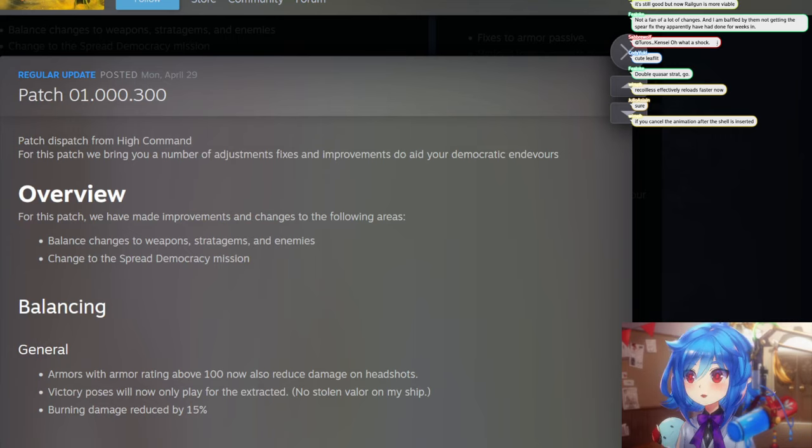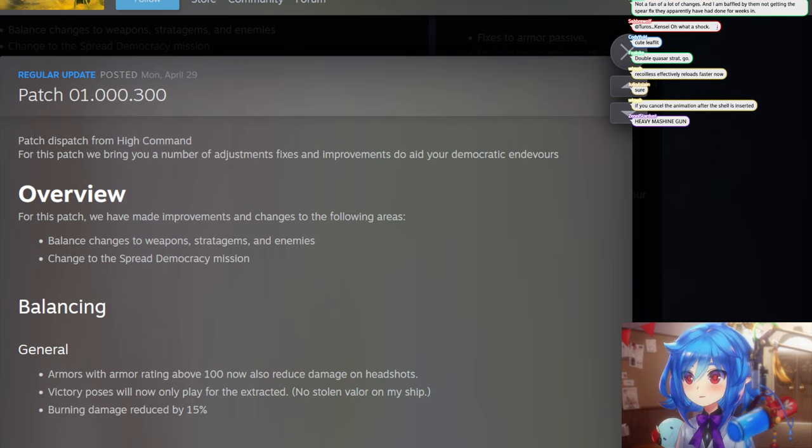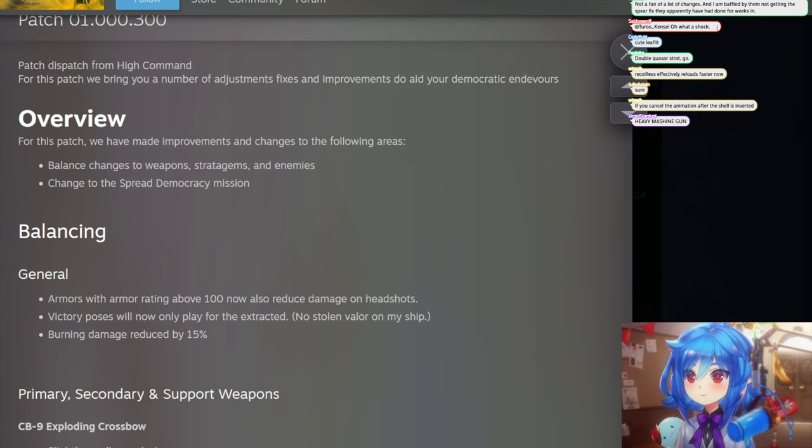Hey guys, we have a Helldivers 2 hotfix patch that just came out last night, so we're going to take a look at it. Overview for this patch: we have improvements, changes to the falling areas, balance changes to weapons, stratagems, enemies, and a change to the Spread Democracy mission. Wait, is that a new mission?